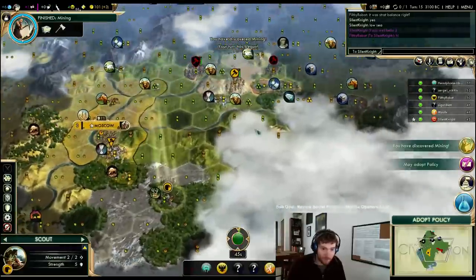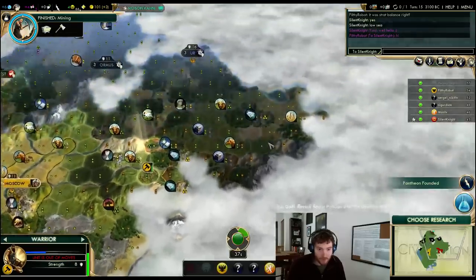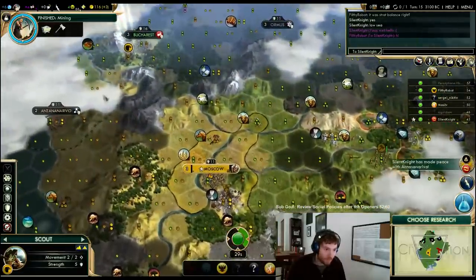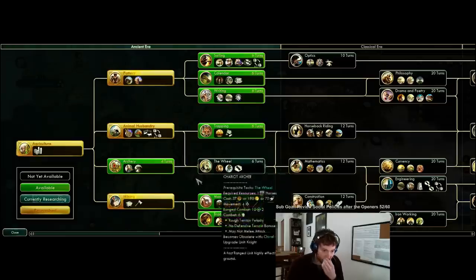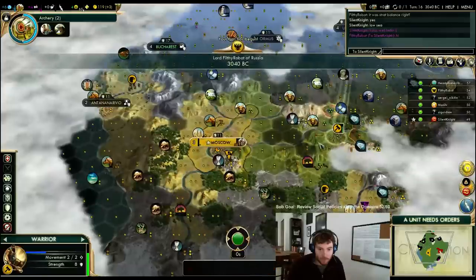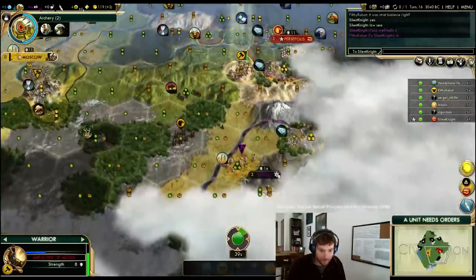Alright, mine there, move here, move to there. This city is surrounded by hills — it's gonna be a nightmare to take with chariots. Another city in here. Stealing a worker over here, we're gonna kill that if we can. This must be over here — do we have a military unit we can bring there? It has five hills surrounding it, such a pain in the ass.